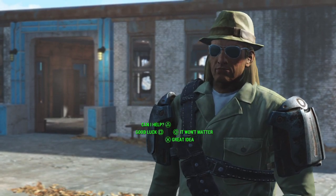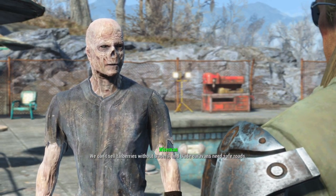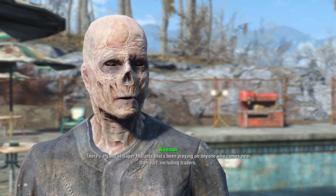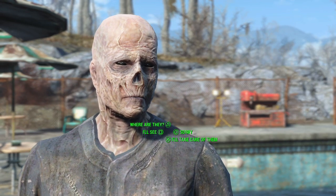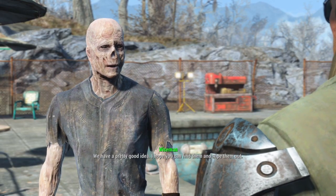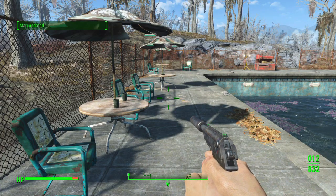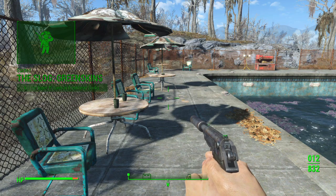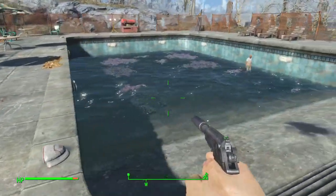Can I help? Anything I can do? As a matter of fact, there is. We can't sell tarberries without traders, and trade caravans need safe routes. There's a gang of super mutants that's been preying on anyone who comes near, including traders. It'd be a great help if you could take care of those brutes once and for all. I'll take care of them. Those are the guys right up the road — Break Heart Banks. That's the one we just ran past.